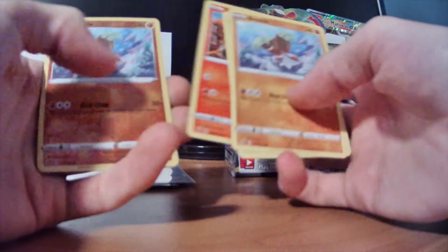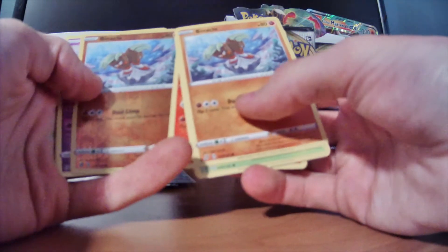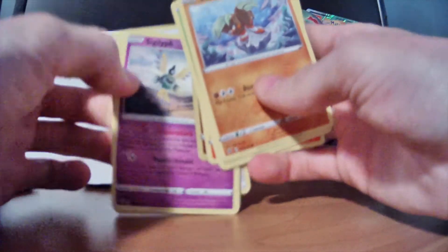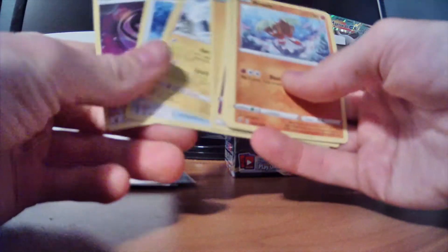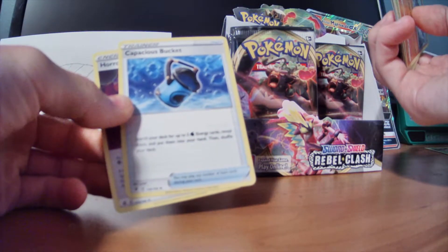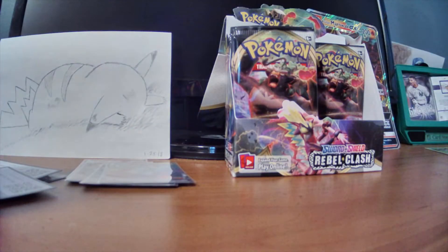Dreepy, Magmar. I love the variation of art styles in this game — it's not all the same. Binacle again. And a Clobbopus rare for this one. I want to see if there's anything fun you can do with that. Morpeko — I love that card, that's one of my favorite artworks. And Capacious Bucket — search your deck for up to two water energy cards. And Horror Energy. I know Horror Energy is pretty key to some of those psychic decks out there these days.